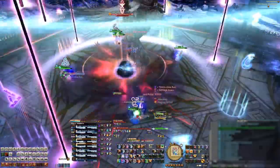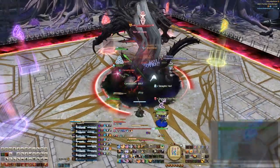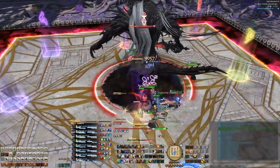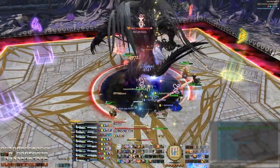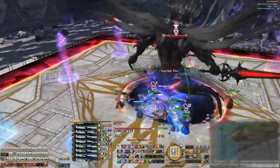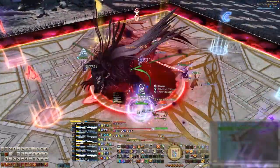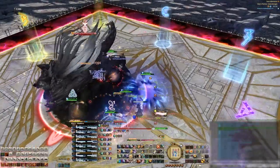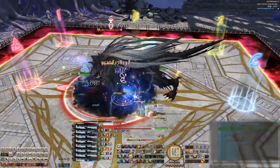Umbra Smash comes out next, so tanks do your tank things. Umbra Orbs will spawn in the corners one last time, along with a knockback. Look at your orbs, get into your groups, hit your anti-knockbacks, and take your orb hits in your healer DPS groups, or as a tank. He'll then cast two Deep Shadow Novas and then his Enrage. And if you had enough DPS during the fight, congratulations on your clear.